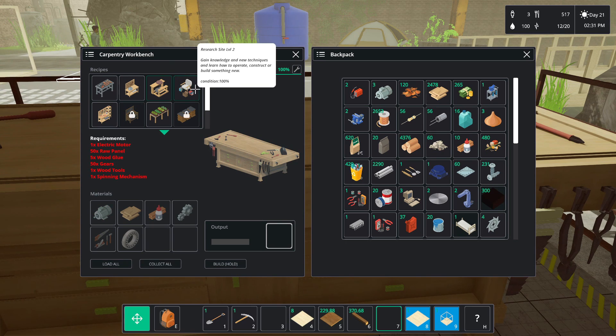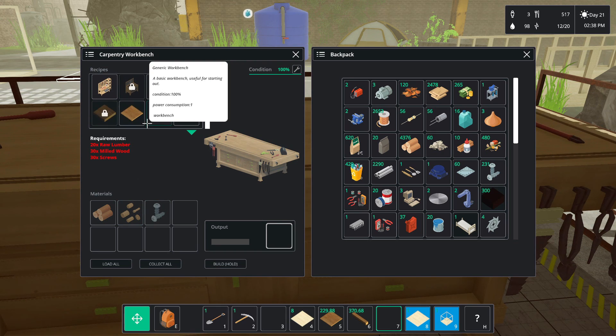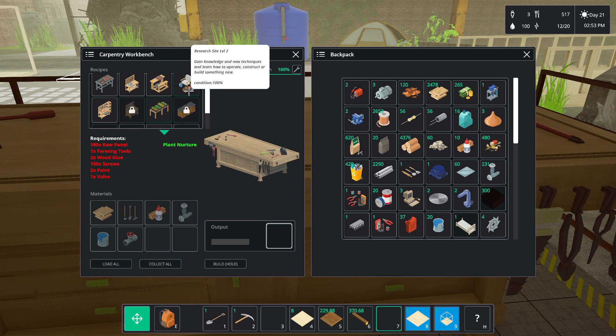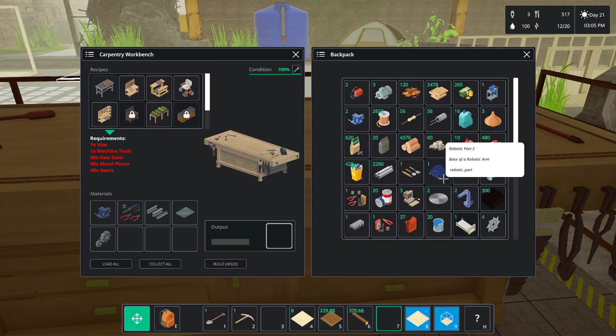Kitchen station we have. Ceramic station is something I don't have — but it takes a spinning mechanism. Can I see a place I can make these? Milled wood — maybe not. I have to repair any delicate and smaller-scaled items here with all the tools you need. I want this because I imagine this probably makes it so you research faster. Kitchen station — yeah, I have that.